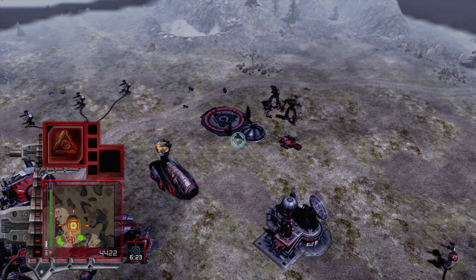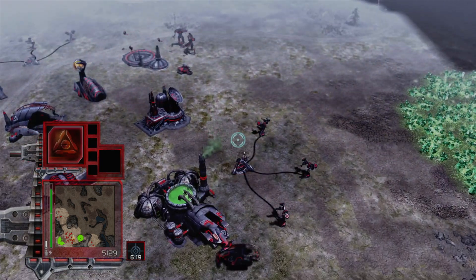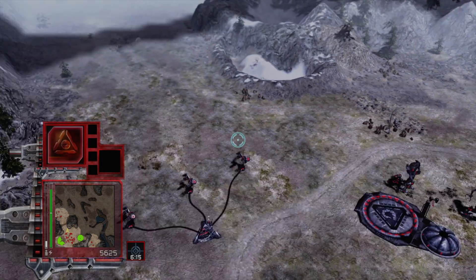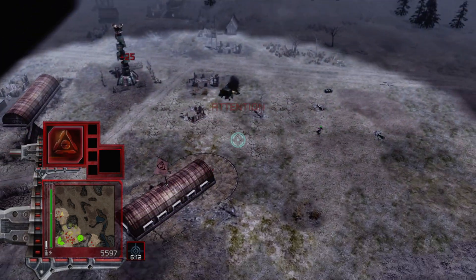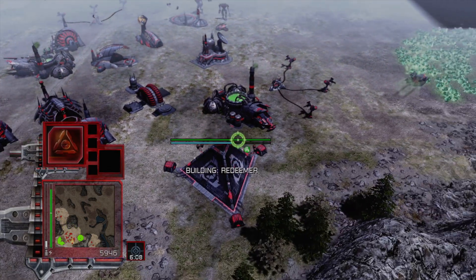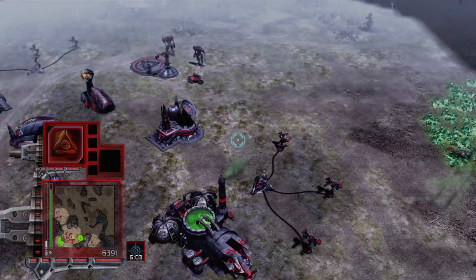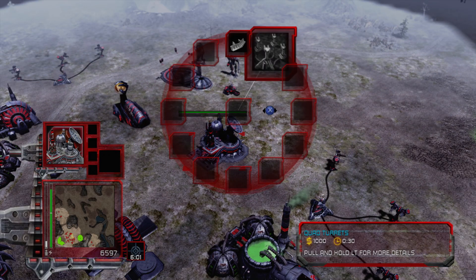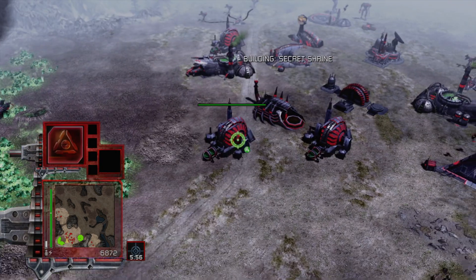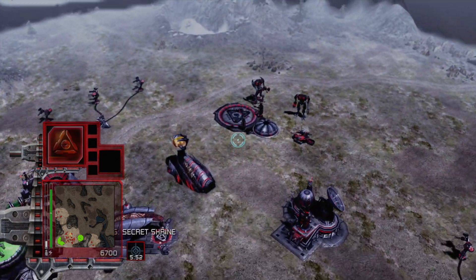It was a single one of those — how do you even get a single one of those guys? Or maybe the other ones had already been killed before I moved the camera over there. Engineer's here — not a chance. I guess we may as well get Quad Turrets; it's such a cheap upgrade. And let's get the Secret Shrine too. I'm gonna give the Enlightened one more go.